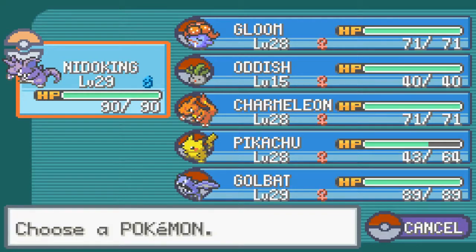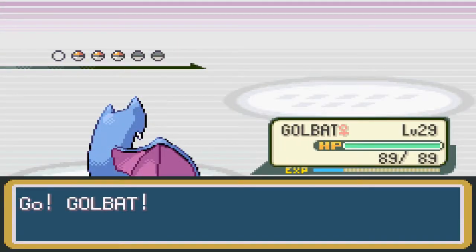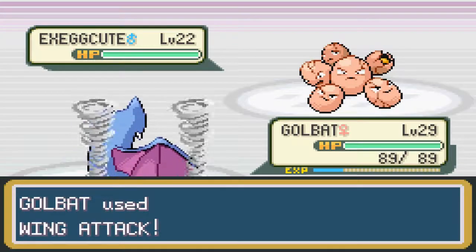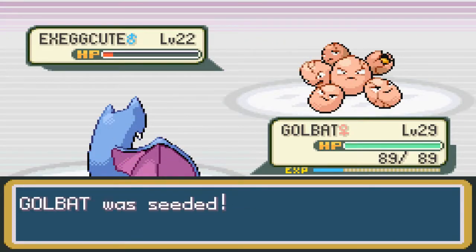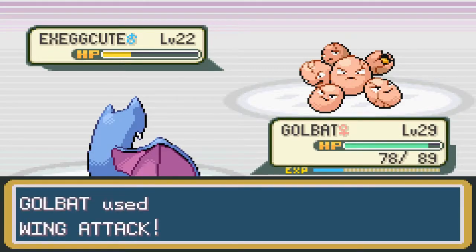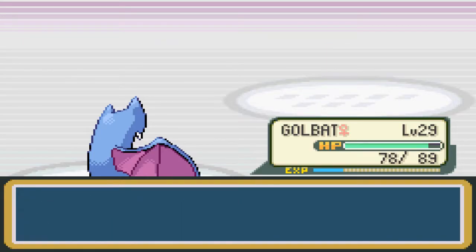Next up is going to be an Exeggcute. I want to go Golbat. Wing Attack — does that take it down? Oh man, Leech Seed connected. I thought I was going to miss for a second. How does Golbat get affected by Leech Seed? Why not just fly away? Take it down with a Wing Attack — yeah, take that!